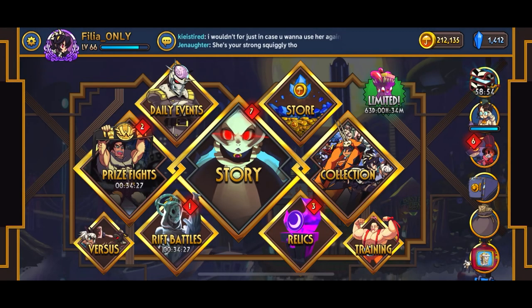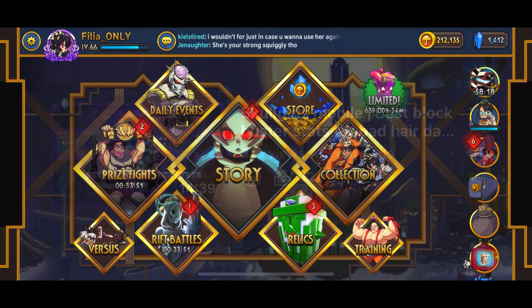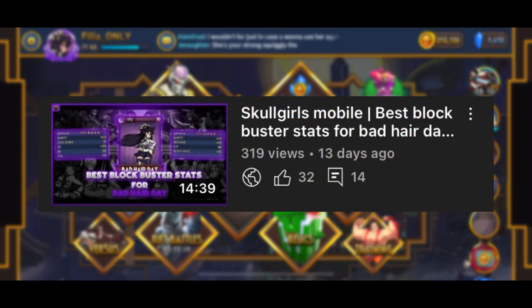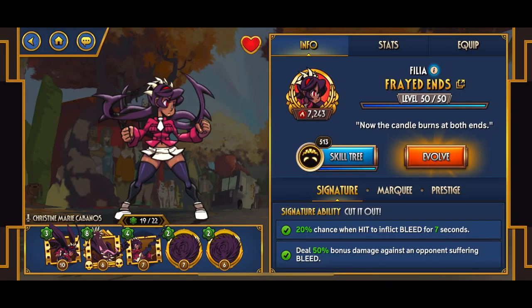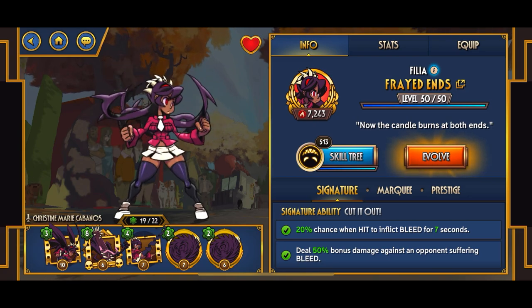Hey guys, welcome back to another Skullgirls Mobile video. Today we're continuing the series where I explain what stats are best for every single variant for every single Filia. In today's episode we're going to be talking about Fried Ends.